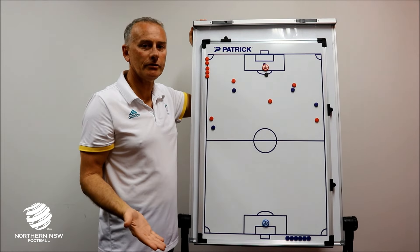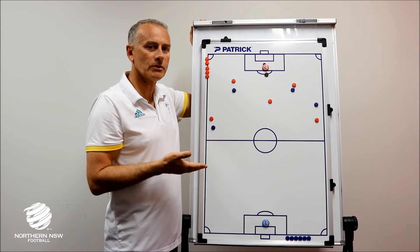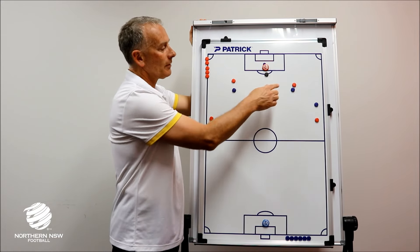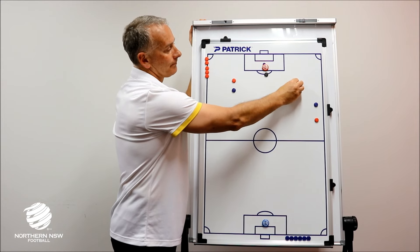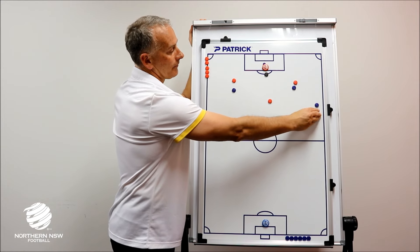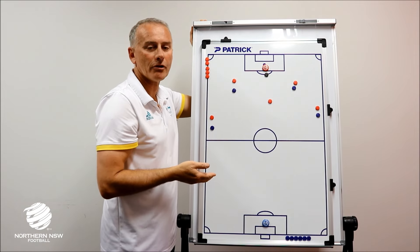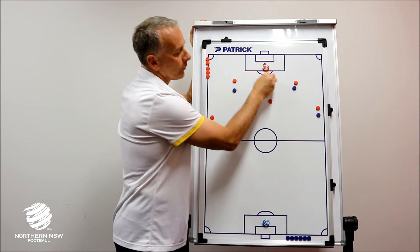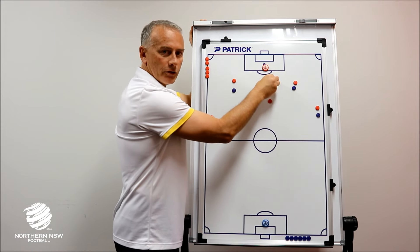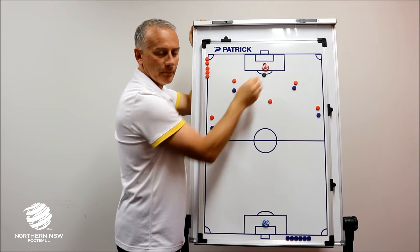It may be a case the opposition is playing with a 4-4-2, and in this situation our two centre backs are already marked in regards to us trying to play out. Our full backs are also marked, so again it's very difficult for us to play out in a controlled manner, whether we're looking to play long and bypass the first line or to play our centre backs initially.